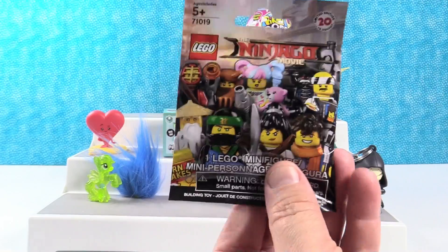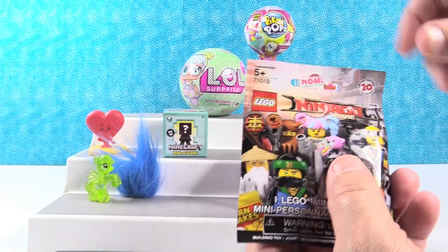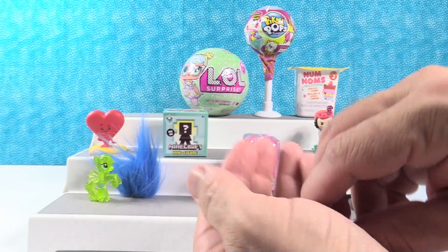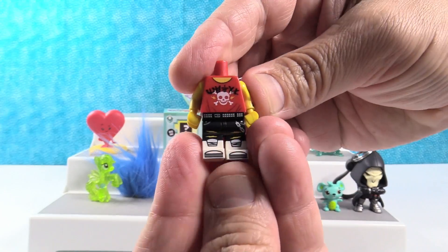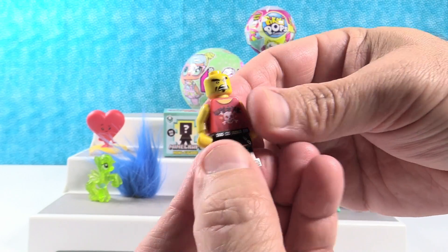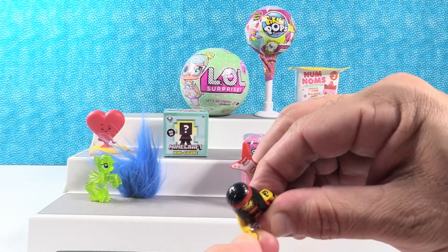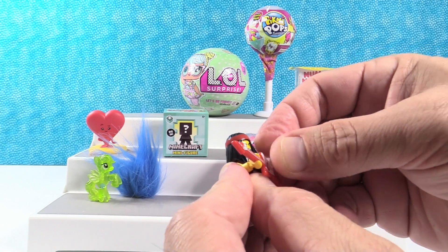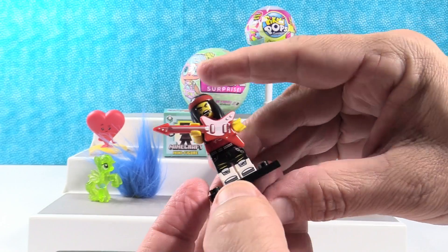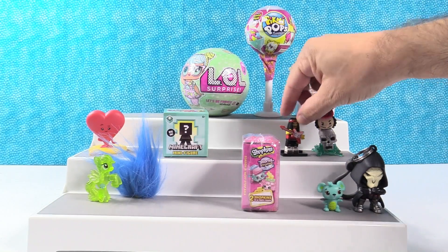Lego Ninjago Movie blind bag — the movie is coming out this weekend and they're excited. They wanted Lloyd from the front of the package but got the guitar guy instead. He's really cool with a hippo head piece and two faces — one is screaming, which means he's rocking out. They assemble him with his guitar. He's an angry ninja guitarist. He can headbang, and could go by Captain Hook and play a theme song.